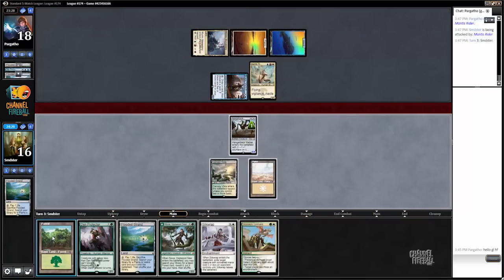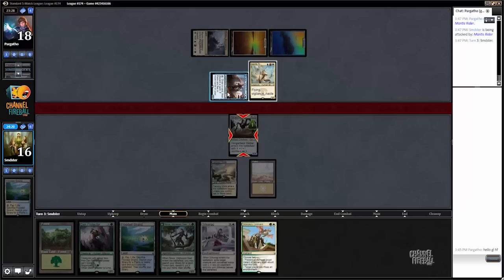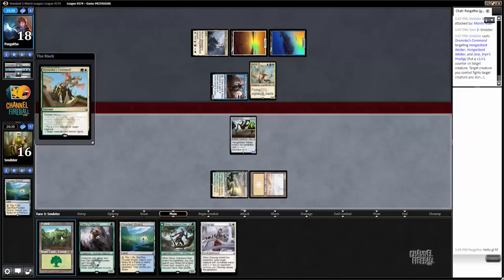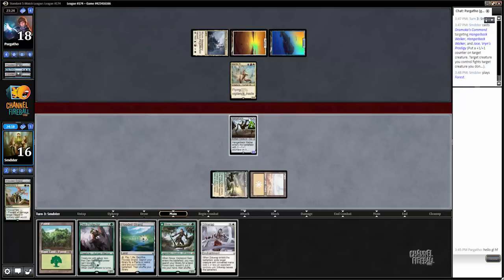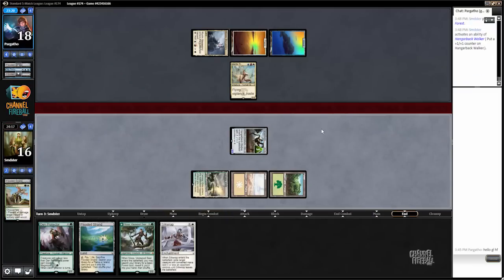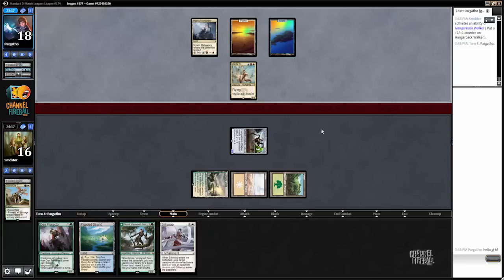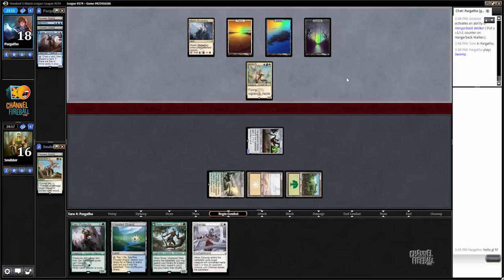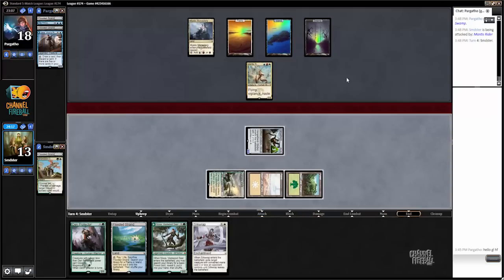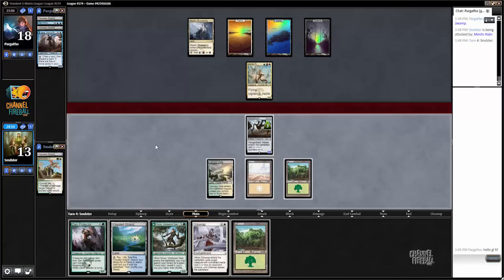We could kill Mantis Rider and make three 1/1s, but that gives him I think too good a chance to actually flip his Jace. So I'm just going to kill his Jace now and play a basic Forest. I guess we might as well charge now — also plays around a shock of some kind. There are some upsides to having three 1/1 flyers; it's pretty hard for Jeskai to deal with a bunch of small dudes. But I think it's just more important that we not die.